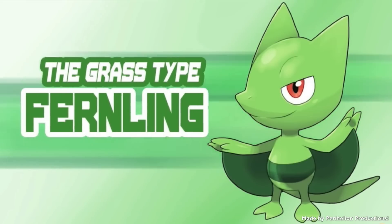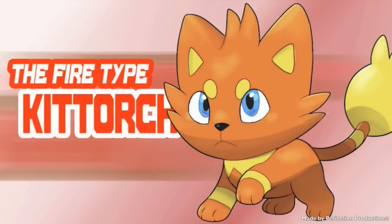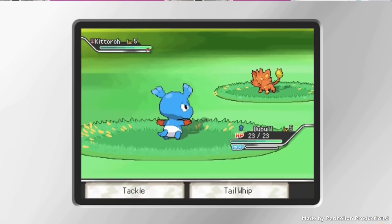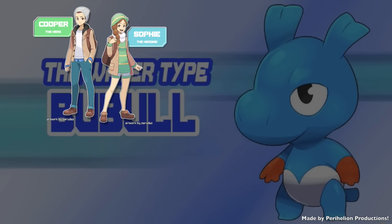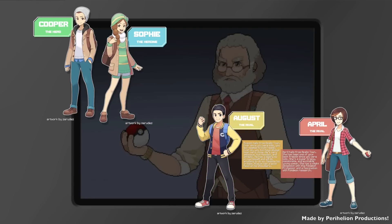Additionally, there are of course three all new originally designed starters, as well as some brand new characters in the game. The starters' names are Fernling, Kitorch, and Bubble. I'll also include a screenshot of a couple of characters on the screen right now, and let me just say — I don't know what you guys think, but to me the designs for the starters and the characters are unbelievable.